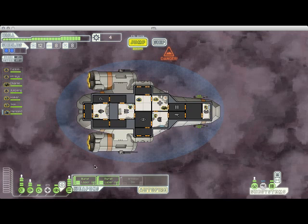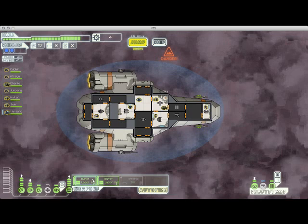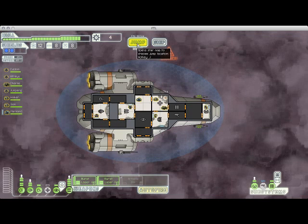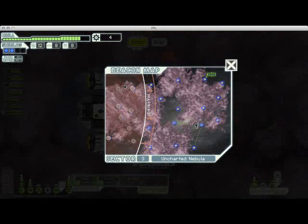Perhaps even more importantly, I don't have to rely on my missiles anymore, which means I can save up ammunition for the end of the game when I may need them again. Burst Laser 2s are hands down my favorite weapon in the game. There are other things that are more powerful and more potentially game-breaking, but they're really reliable, relatively cheap, and don't consume a lot of power. I think they're just a really good all-around weapon. Anyway, let's keep jumping.